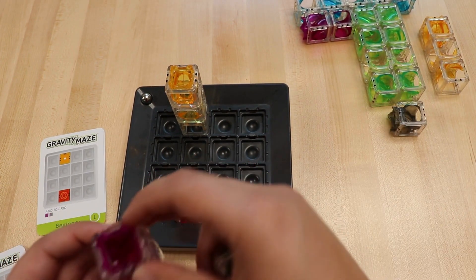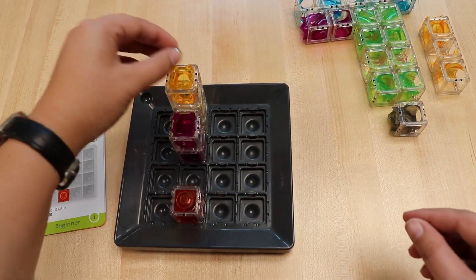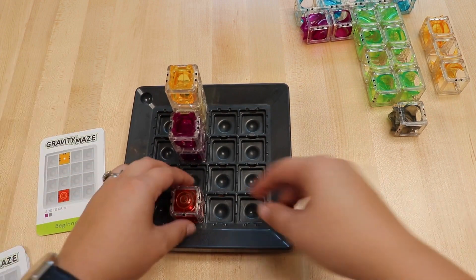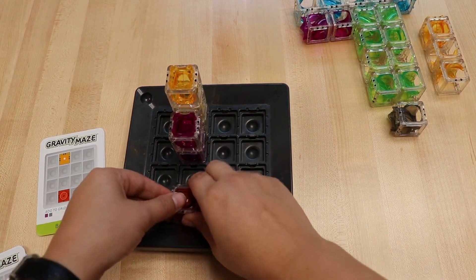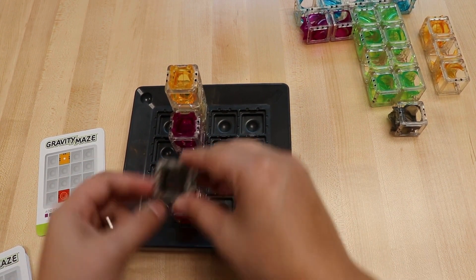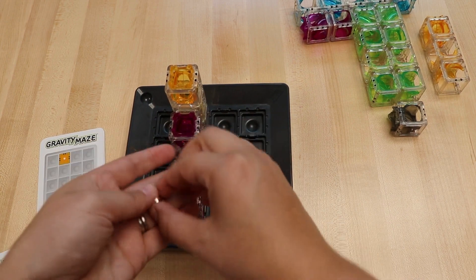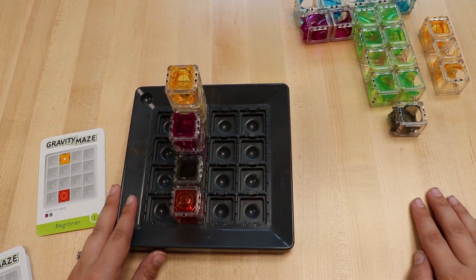And now it's time to solve. Your marble can just drop one square at a time, so it's a slow descent. And you have to use all of the towers to solve it. And level one is complete.